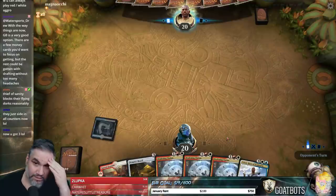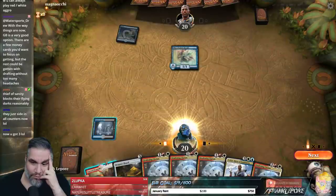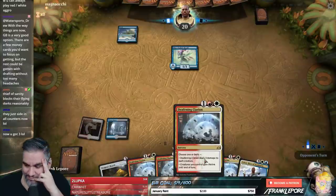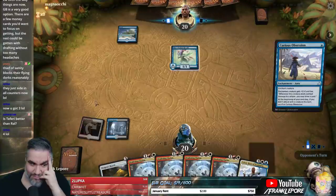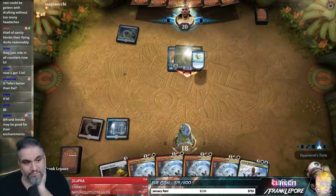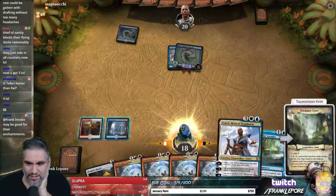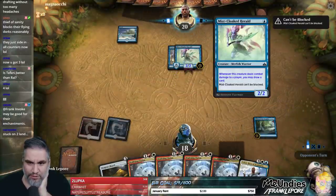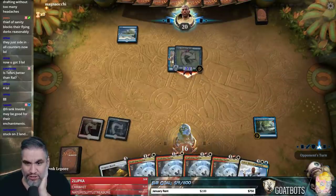We just have to hit a third land, which I don't think is impossible. Is Teferi better than Ral? Maybe — which is why we have two Tefris and one Ral. The only enchantment we saw was Curious Obsession. I'm not going to bring it in just to kill their enchantment — I'd rather just kill the creature. I'd rather bring in a card that kills their creature rather than the enchantment on the creature.